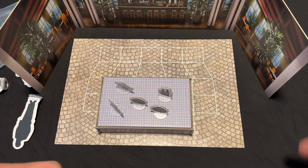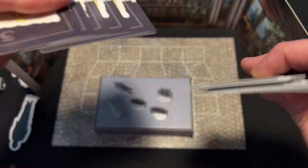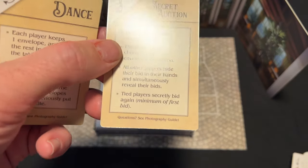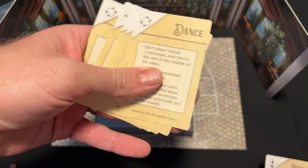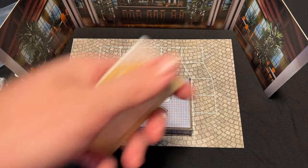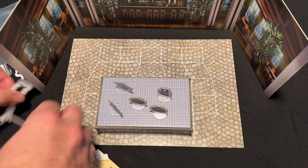Once you start with a set of envelopes each — with some left in the middle of the table — you look at yours. There are two types of cards: dance cards and auction cards. Dance cards are ones where you switch characters around in the regular mode. Auction cards work differently: beginning with the starting player, the active player chooses one of their envelopes to auction, and all other players hide their bid simultaneously and then reveal. Both modes accomplish the same thing — giving you more information about character preferences.